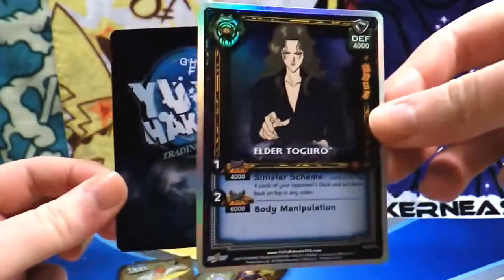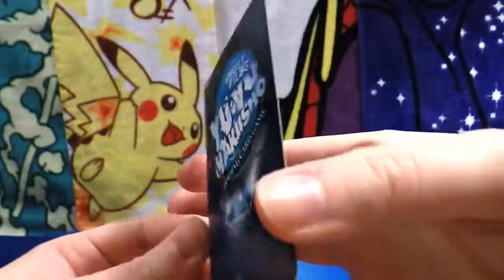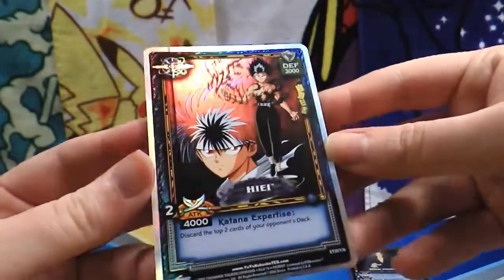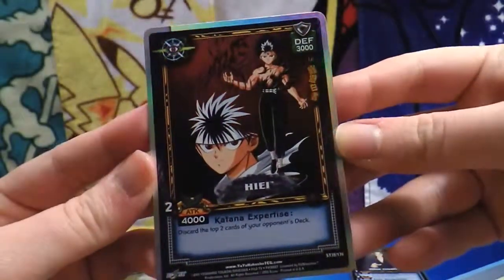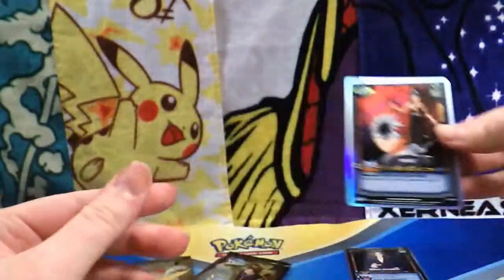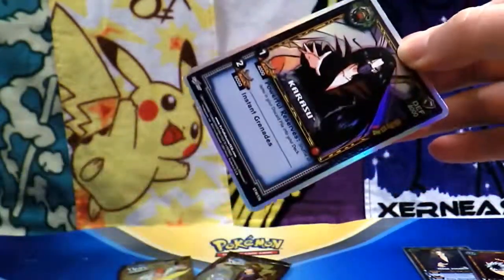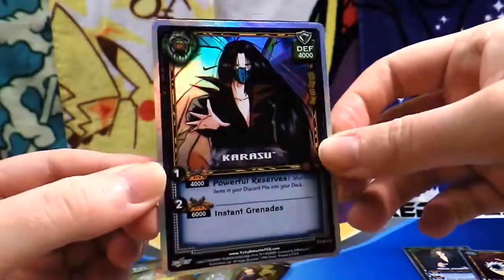Elder Togoro — that's a beautiful card. Nothing wants to stay on my card mat. And Hiei — look at how fantastic this Hiei card is. It is really nice with that red shade on the actual card. So those are beautiful. You've put way too much on this trade — I'm going to have to send you something, man. Let me know, send me a message. Because these are fantastic.